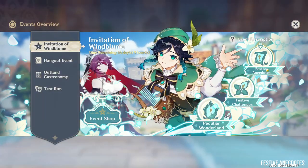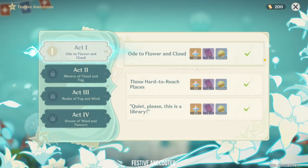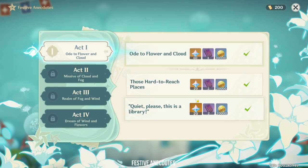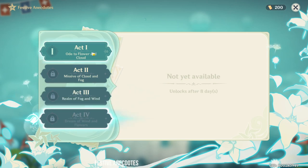As of day one of Windblume Festival, we have three main questlines happening. The first branch is Festive Anecdotes, which is basically just story quests and running around helping people in Mondstadt. As of day one, we can complete three quests and it is very straightforward.